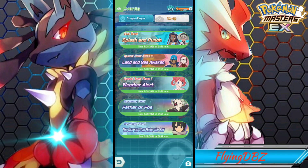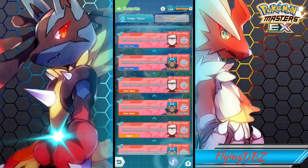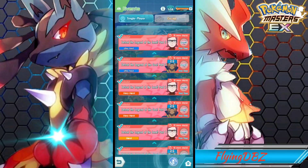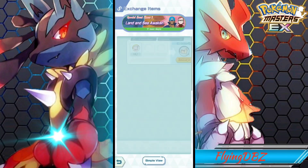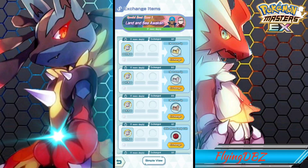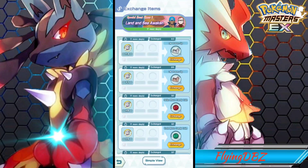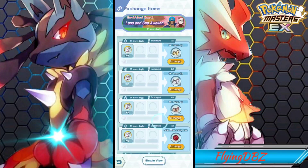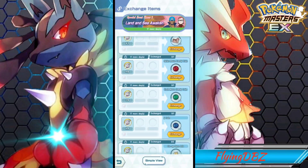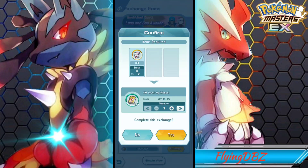Phase 2 is here and the community event officially starts. Each battle we clear gives us 100 gems, so we get a total of 600 gems from doing these for free, which is actually pretty good. Looking at the exchange shop, nothing has changed from the datamined information. We do get coins, and after getting everything you can farm up level up manuals if you really want to.